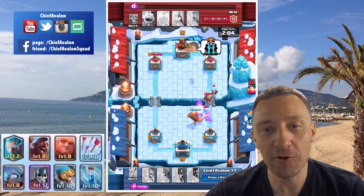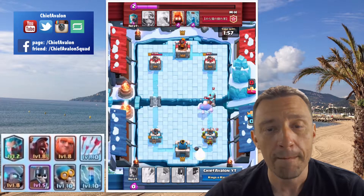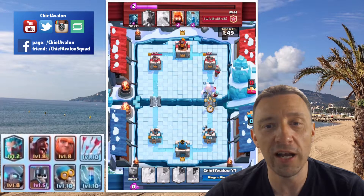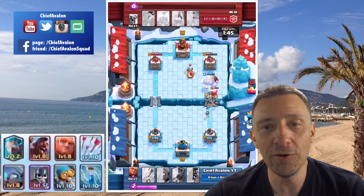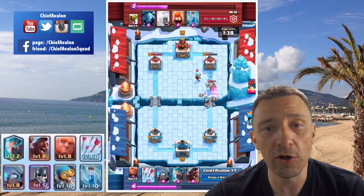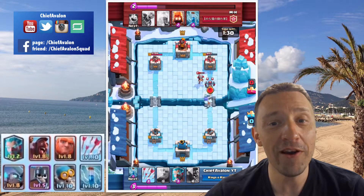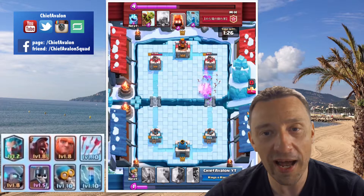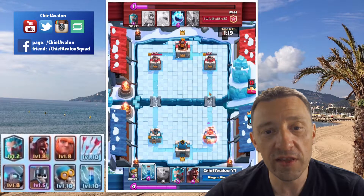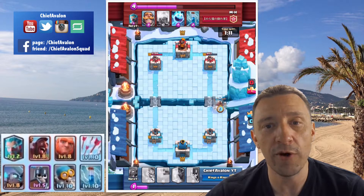I drop another giant. He drops a goblin barrel, which is a nice move because at this moment I'm not ready to defend — the only thing I got is a bomber. Look how the bomber goes for each of those goblins individually. My giant gets slowed down and my tower loses a lot of health. The bomber takes out that knight, and it remains an ice wizard — so I'm still ahead. I'm very nervous here, I want to win two battles in a row. I'm not worried about those fire spirits — they will die before reaching the tower. But this time I have the zap ready. I knew he would try the goblin barrel again, so this time I had the zap ready for it.